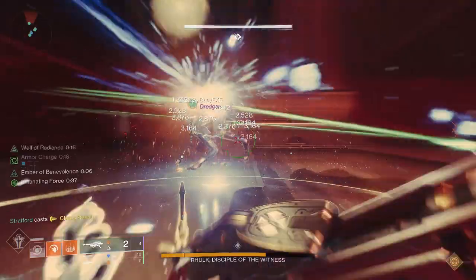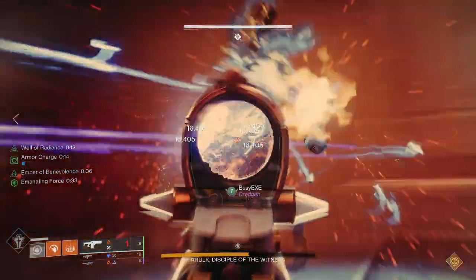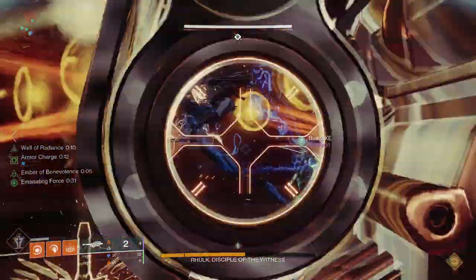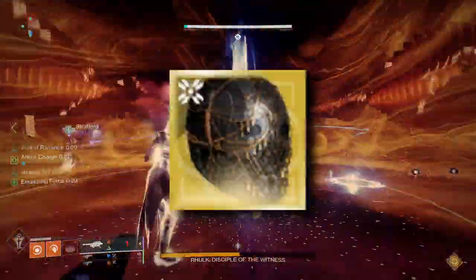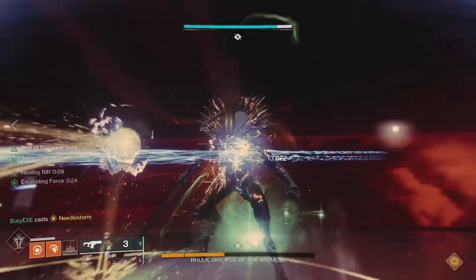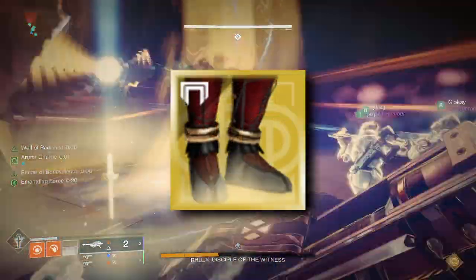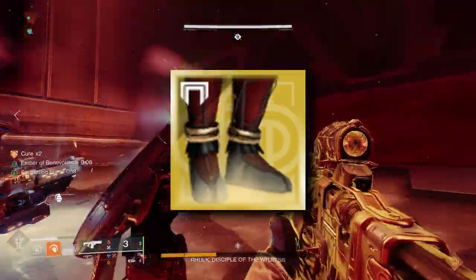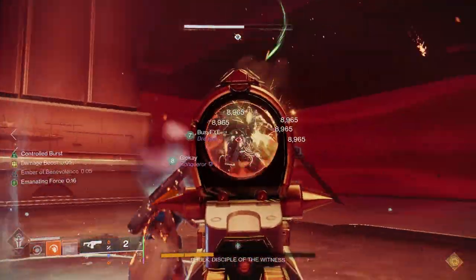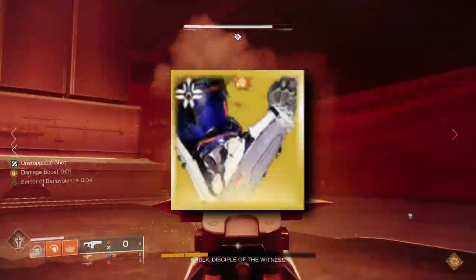For your damage loadout, you ideally want to use an armor piece that enhances your super damage or supports your teammates. A few examples: for a Hunter, you could use Assassin's Cowl for add clear mechanics and then switch to Star-Eater Scales for damage. For Warlocks on Well of Radiance, you could use Cenotaph Mask and then switch to Lunafaction Boots for extra reload speed in support of your team. And for Titans, a great example is to use Syntho's Steps for add clear and then switch to Pyrogale Gauntlets for damage.